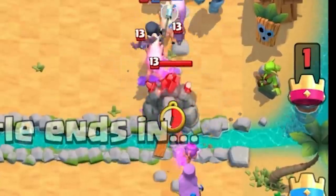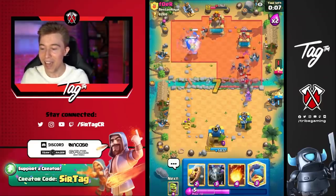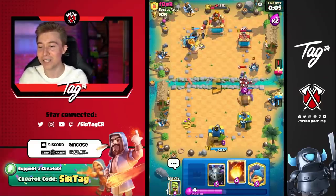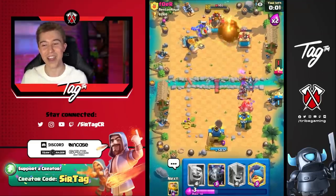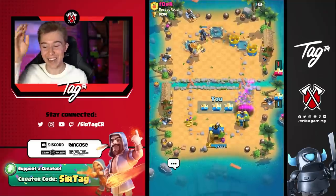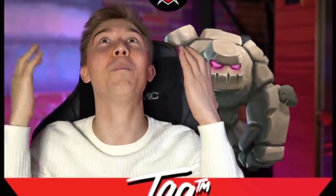We're going to go where no man has gone before. Golem at the river — that is the audacity, that is the cojones that we like to see on ladder. That's why he gets 3-crowned. If every single person goes in for a Goblin Drill at the start or a Golem in the back, they deserve nothing else than to get 3-crowned.